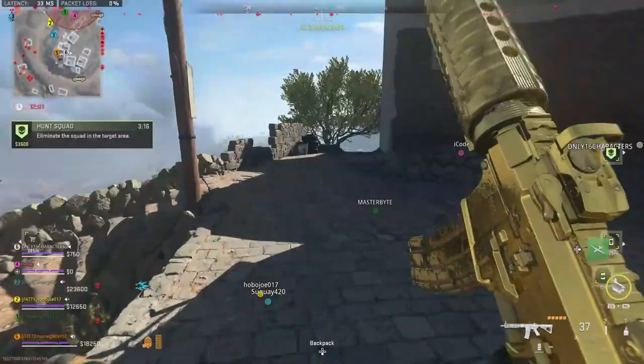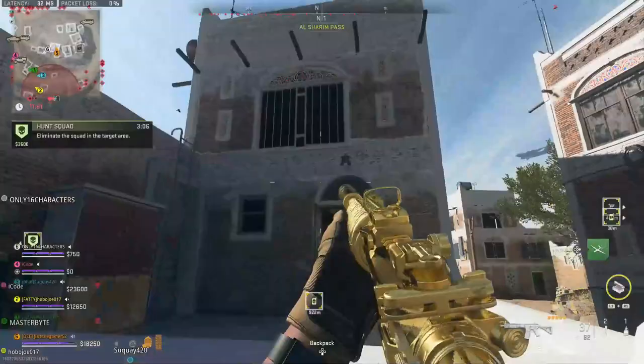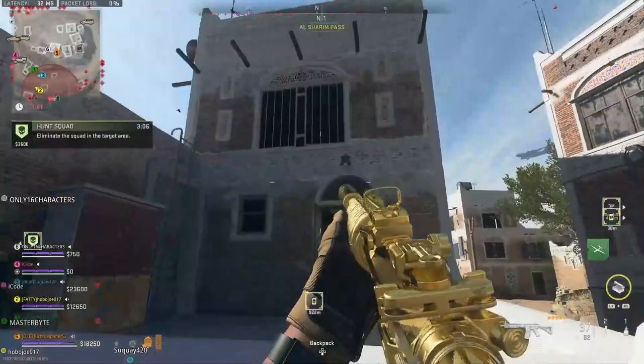Take a left when you get to the top and run past the first two buildings. Then climb up this ladder, mantle up the metal hut next to you, and jump across to the building. Now climb up this ladder and the Alshareem Pass Elder's Room will be up here to your right.